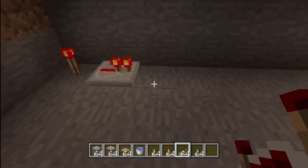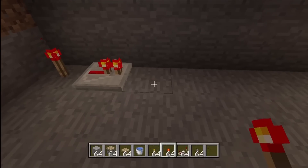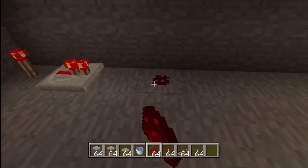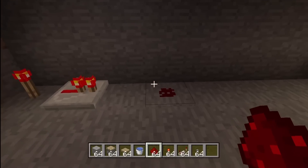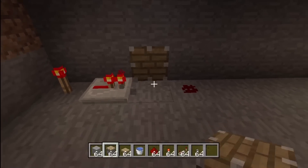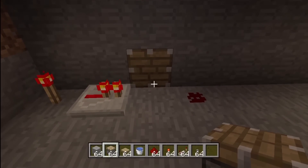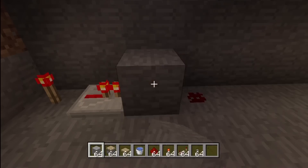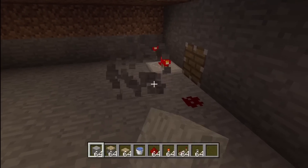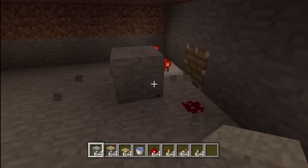One block away from the repeater, you want to take out your redstone and place one redstone right here. Then take out your regular piston and place one right here. What this piston is going to do is once a block lands here and once we set up the redstone, it will push the repeater just like that. And that's what we want.